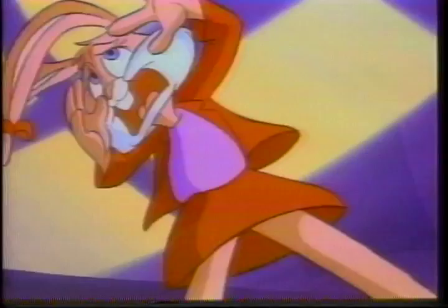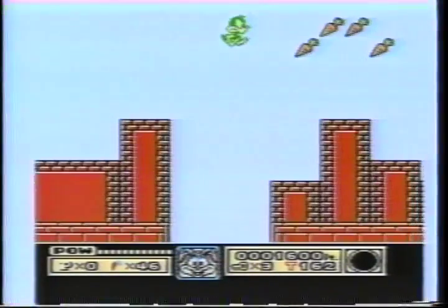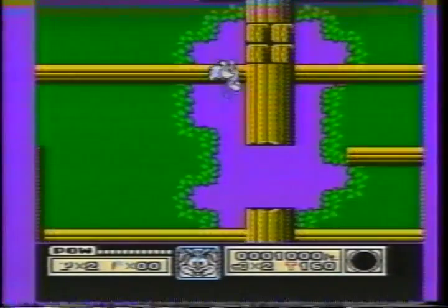Montana Max has got your pal, you've got to set her free. Each toon has a talent he can use, that's really neat. Lucky lines, dizzy spins, and Plucky has his feet.